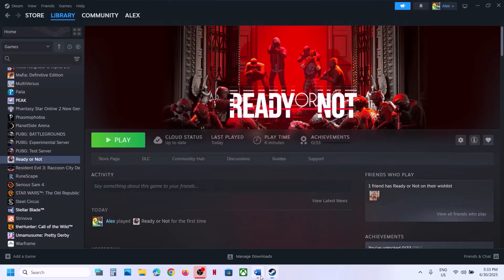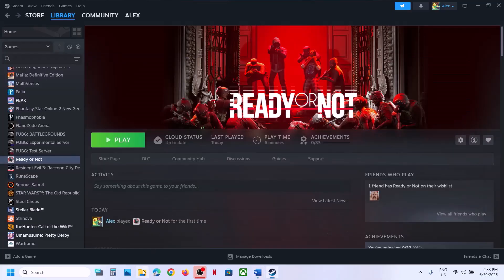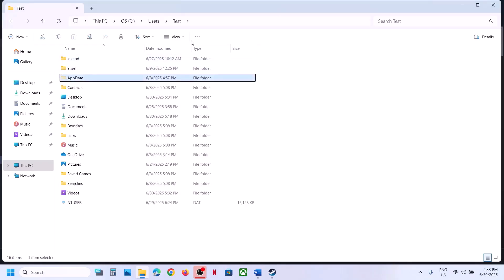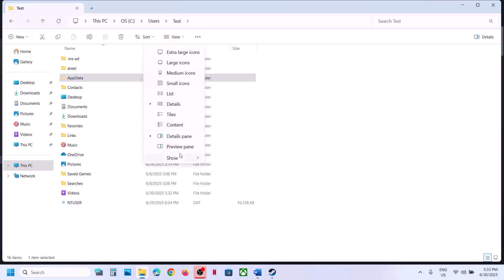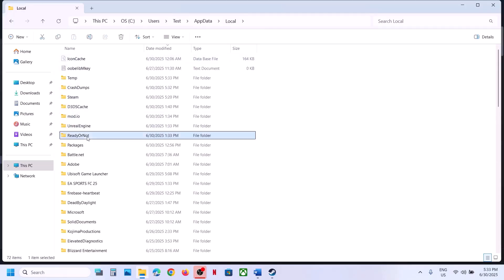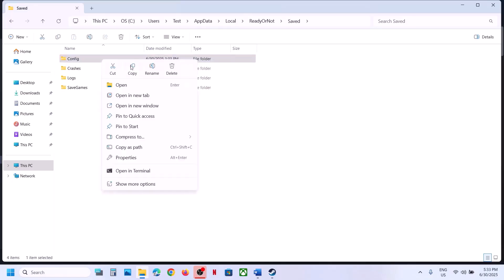The next step is to delete the config file. Before you delete it, all the saved settings will be lost. To delete the config file, open File Explorer, go to This PC, open C drive, open the Users folder, open your username folder, open the AppData folder. If you don't see AppData, click on View, select Show, and enable hidden items. Then open AppData folder, open Local folder, open Ready or Not folder, open the Save folder. Here you can see the config folder — you can rename it or delete this folder. Once you delete it, launch the game and check.